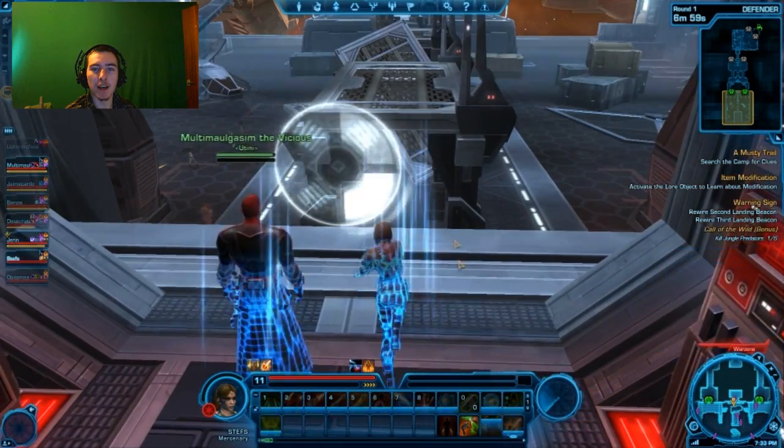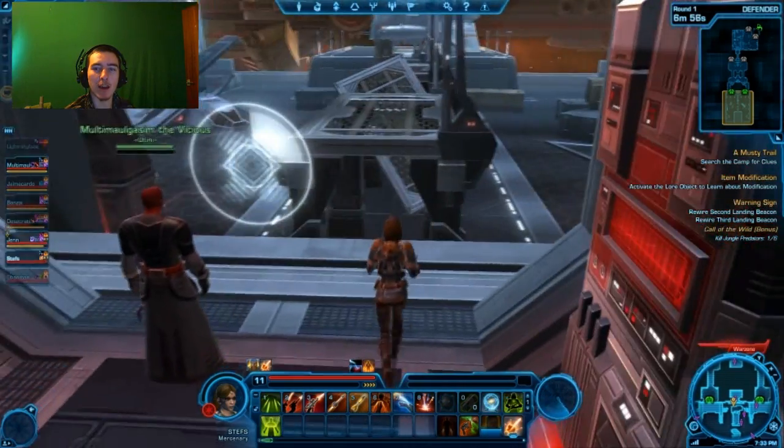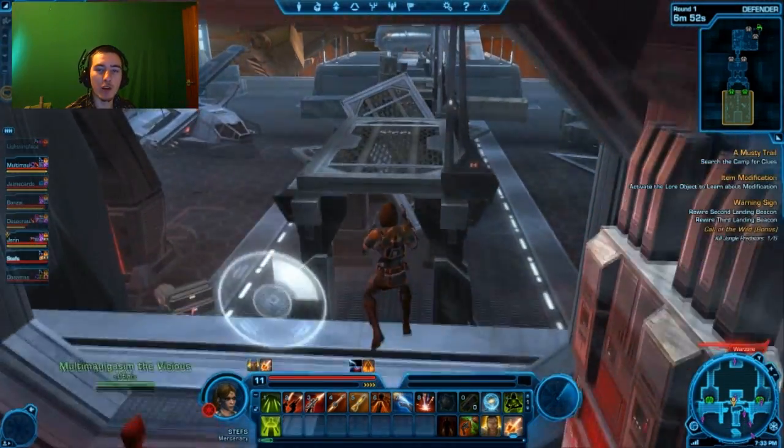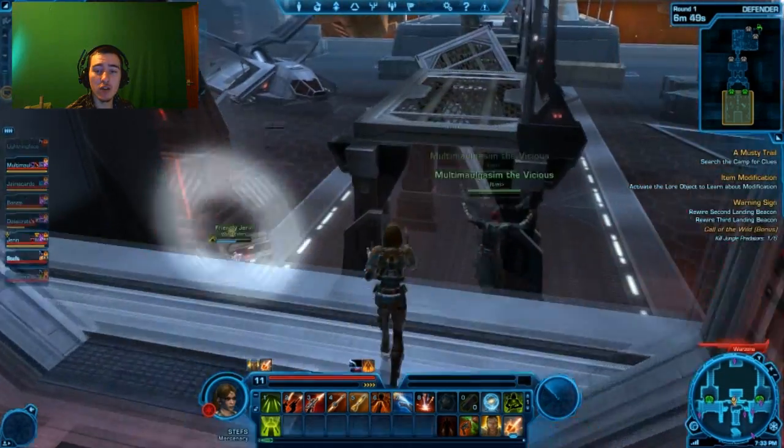This that you're seeing here is the force field, which pretty much acts as the respawn control. Once the force field goes down, we can run in and we can shoot things up, which is pretty cool.